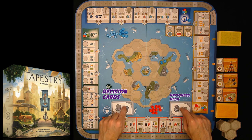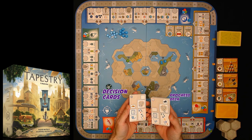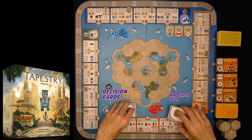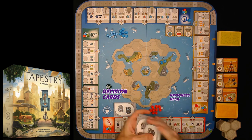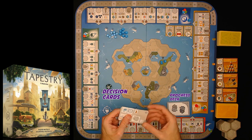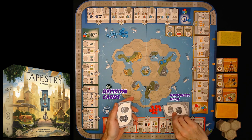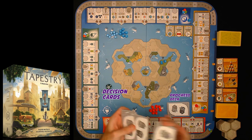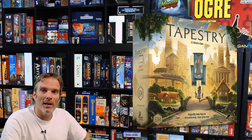The decision cards and progress cards all look very similar, but they have numbers in the bottom corner. You take numbers 8 through 22 — that's the progress deck — and shuffle them. The beginning decision deck is numbered 1 through 7. You add one card from the progress deck to the decision deck and shuffle it. That's your starting decision deck.